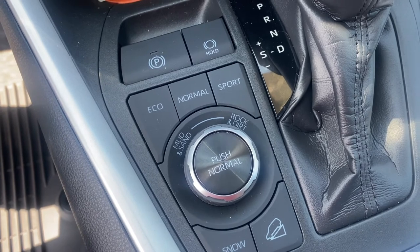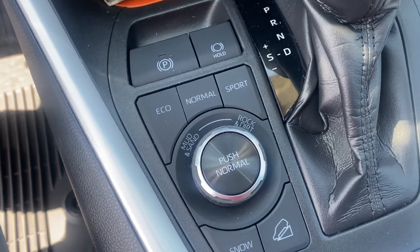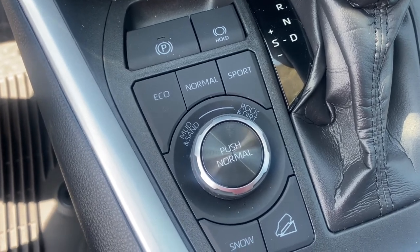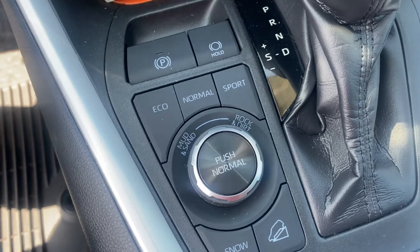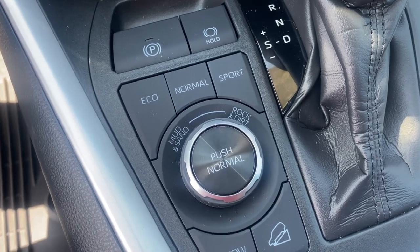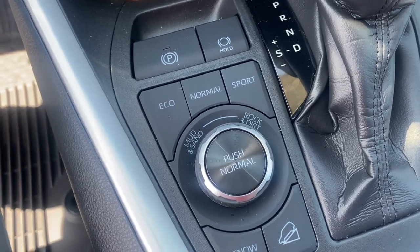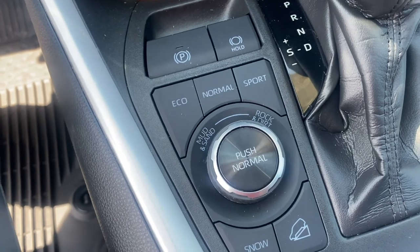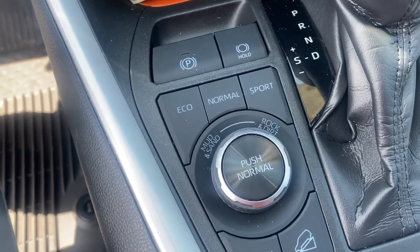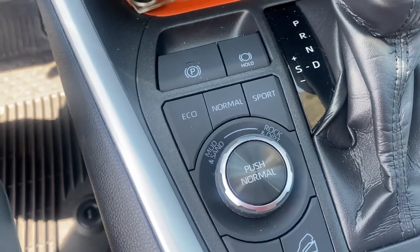Sport mode is designed to tighten everything up. For example, the amount of effort you need to put into pushing the gas pedal to get it to go faster or to get the engine RPMs up is actually smaller — so less push equals more power. It also tightens up your steering so you can go into tighter turns. While the total speed is not different from normal to sport, sport mode will just get up to speed quicker and make the vehicle feel as if it is quicker than normal mode.